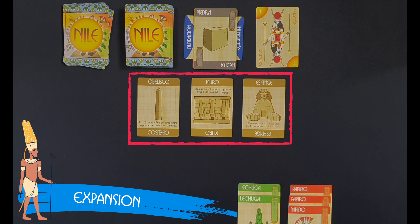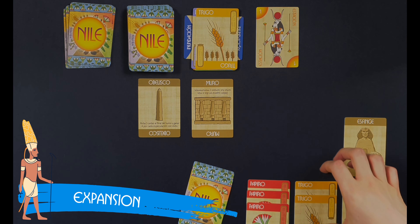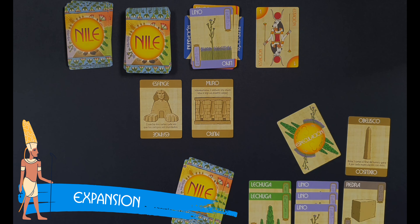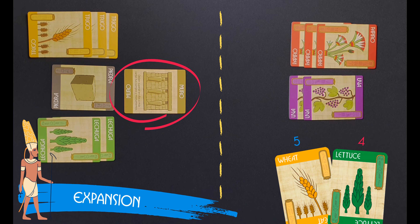Each monument has its own special ability. The owner of a monument may execute its ability for as long as they control that monument. If a player has multiple monuments in play at the same time, they are allowed to use all their special abilities. The player with the Sphinx can harvest two cards each time the resources are flooded, instead of one. The owner of the Obelisk draws three cards at the end of its turn and earns four cards instead of three for a successful speculation. The Wall protects the owner's fields and monuments by only allowing them to be outplanted or outbuilt by at least two cards instead of one. Remember that stones are not a scoreable crop at the end of the game.